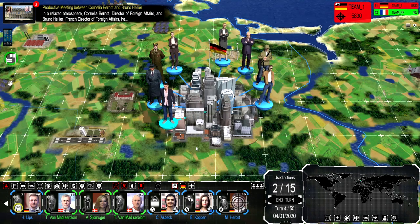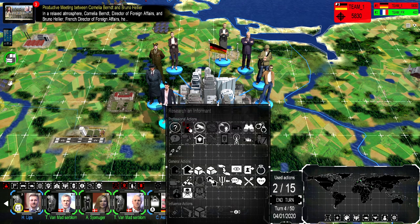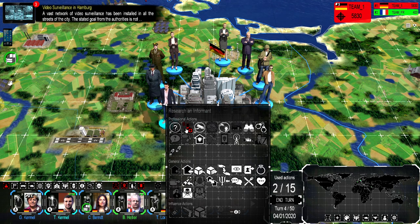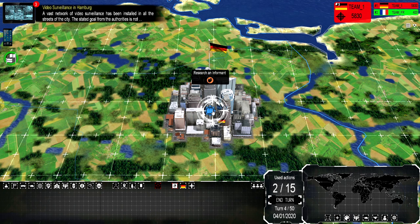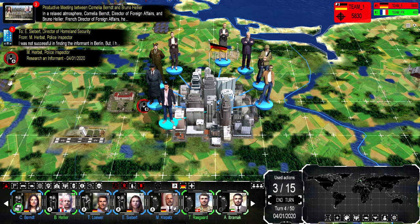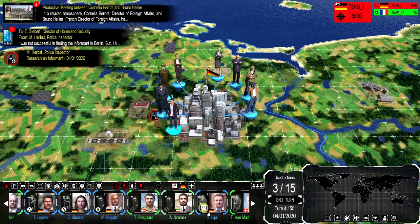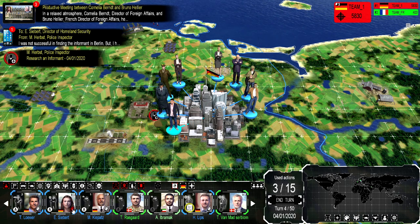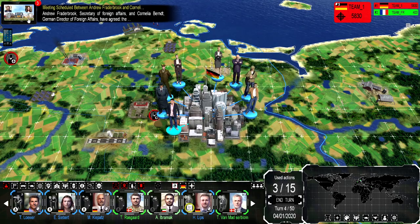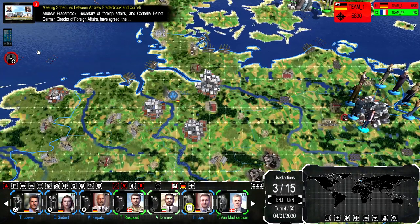Here's our police person. He can investigate a contact, research an informant, assign to building security, or follow someone. I can't investigate anybody just yet with him. Sometimes you'll have mystery people in your territory and you won't know who they are — but you'll see that they're there, so it'll be your ability to try to find out who that person is. Let's take a look at the news. There's a scheduled meeting between the United States and Germany. A vast network of video surveillance has been installed in all of the city's streets — the stated goal is to reduce criminal activity and facilitate police investigations.